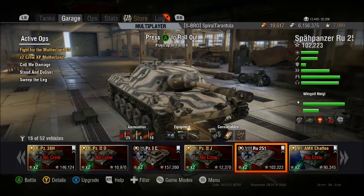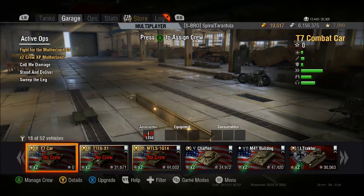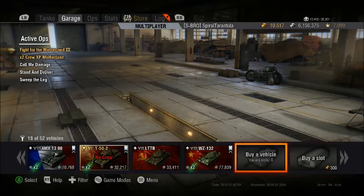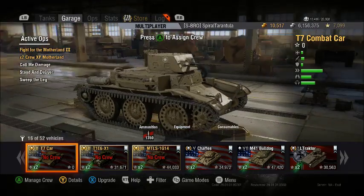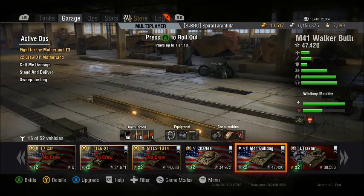First off, we're going to start with light tanks. As you can see in my garage, I have quite a few light tanks — about 16. However, I don't really count these little gift tanks; they're kind of crappy. But they're rare, so I hold on to them.